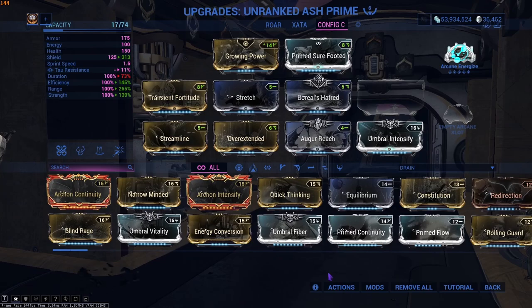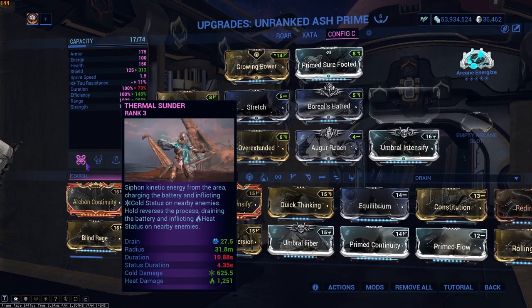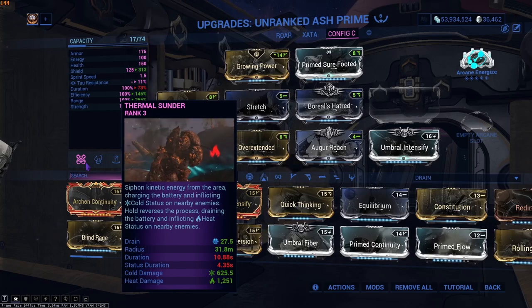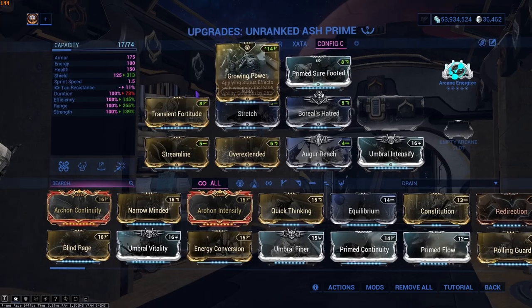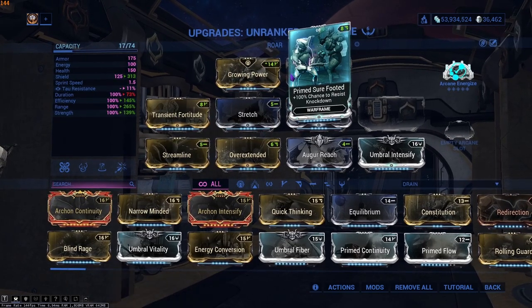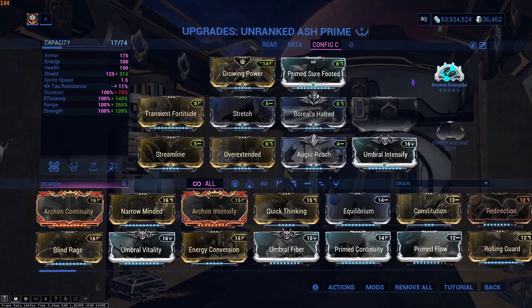The next two methods are both part of Sanctuary Onslaught leveling. The first one uses Helminth — specifically Thermal Sunder. This allows us to level a frame super quickly because we have a nuking ability on the frame and we get 100% of the XP. On this frame I've just thrown something together: a good amount of range, decent strength, a little bit of efficiency. You don't need a full build. Growing Power for extra strength, and Arcane Energize for energy.